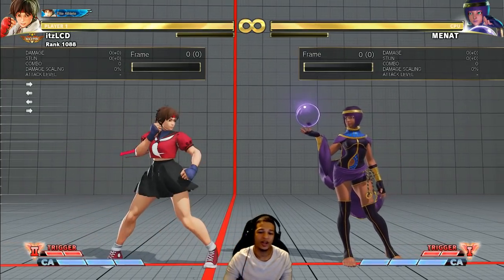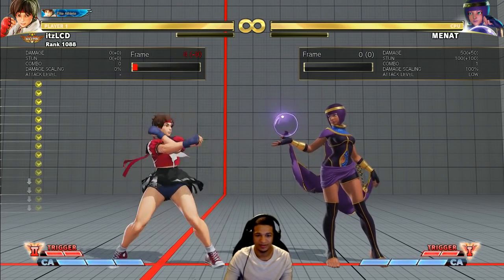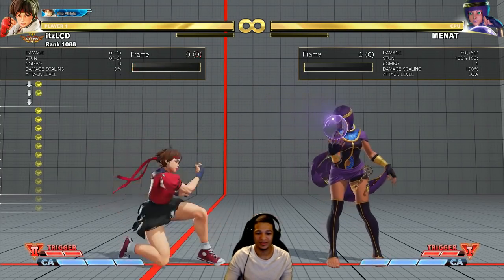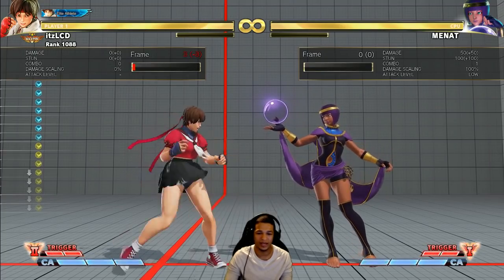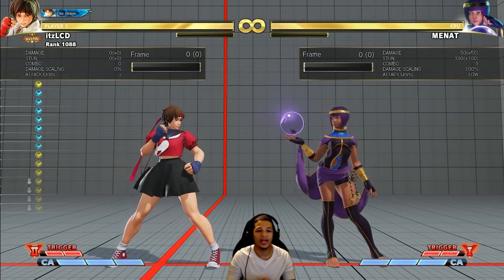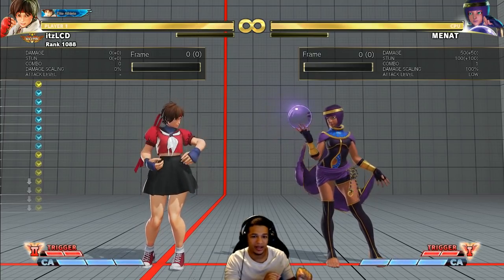I also forgot to mention: more range on her medium kick buttons. This button is actually useless. More range on her medium kick buttons would make her combos work and this button could actually be used as a poke, as opposed to getting crush countered for throwing out standing light kick. But yeah, that's my Sakura rant. I'll post this on YouTube, and now I can go look at the chat and answer questions.